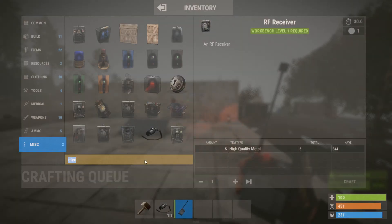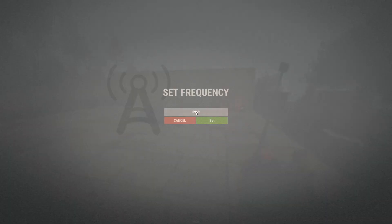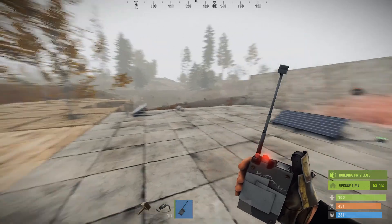The detonator is in the inventory. Its description says handheld broadcaster — left click to broadcast, right click to configure. I hold down right click and here I can set the same frequency: 6969 — that wasn't the default, I just set it earlier.